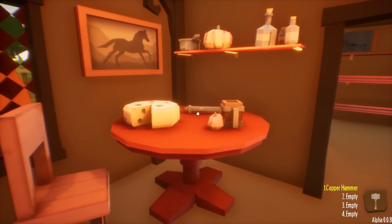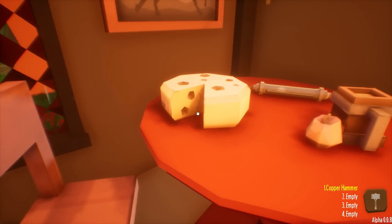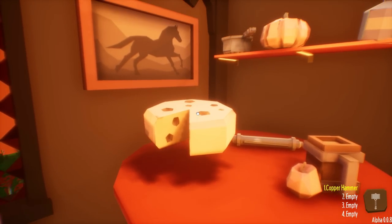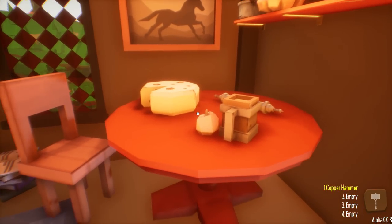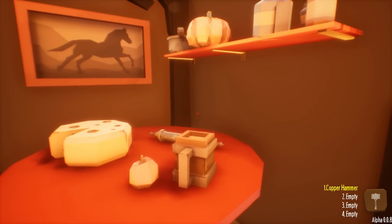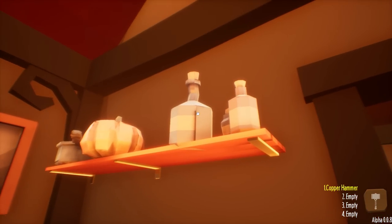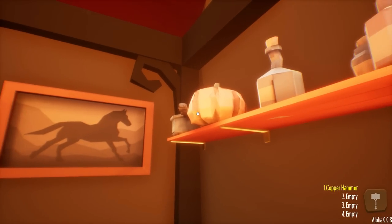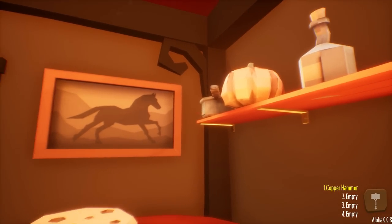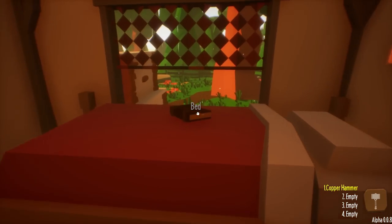We have a bed over here. Whoa, holy crap. This room looks way different. Look at this cheese and stuff. Can I pick this up? Oh, you sure can. There's cheese and an apple. Is that a flagon of mead or a tankard, perhaps? You can pick that up as well. We eat very healthy - apples and mead. Got some potion bottles over here. Oh, you can pick up everything. I'm gonna screw this whole place up. A pumpkin - I think that's a cooking pot. We got some artwork.